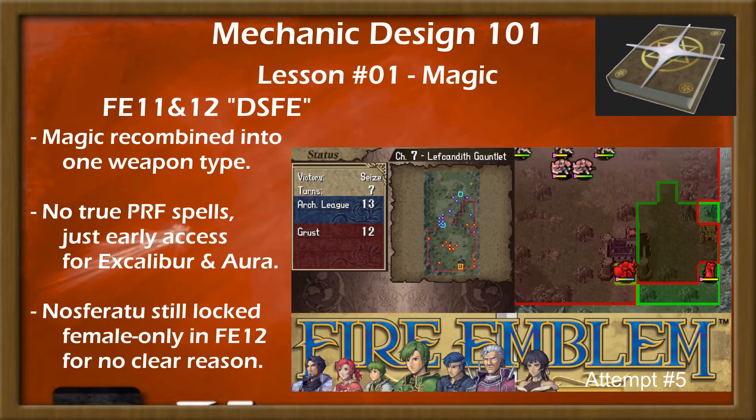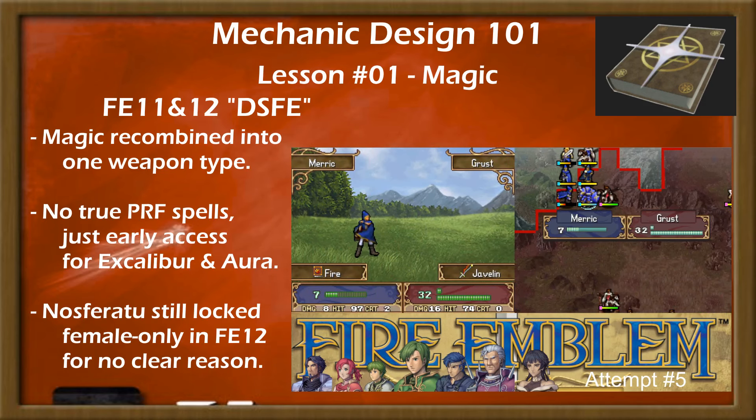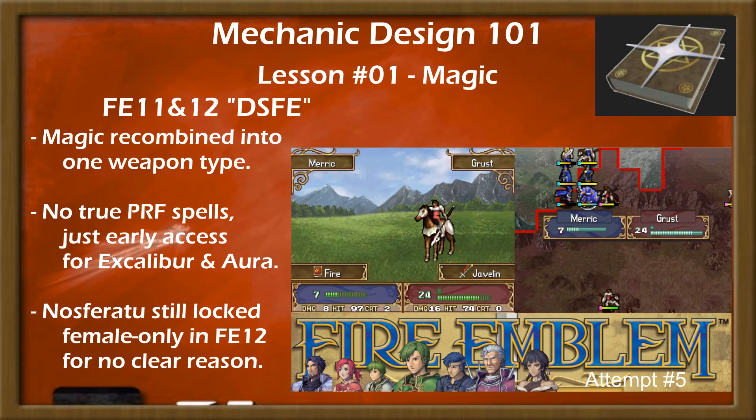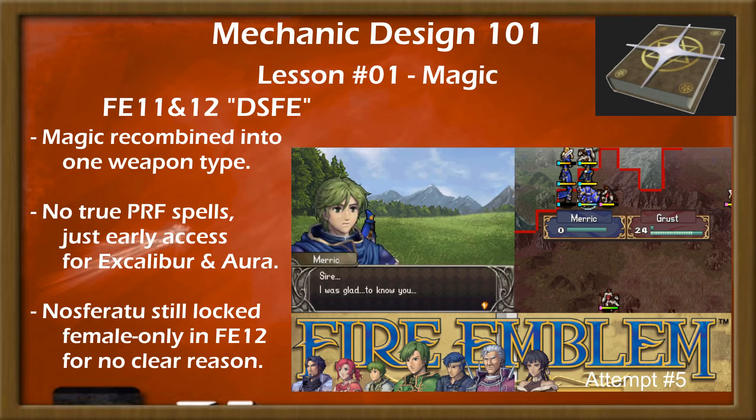Shadow Dragon and New Mystery of the Emblem returned to magic being a single weapon rank, and allowed the previously personal tomes of Excalibur and Aura to be used by units with sufficient tome rank, only giving special early access to Merrick and Lind respectively.